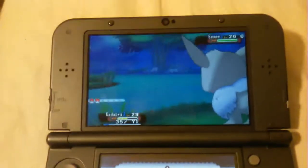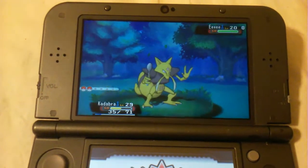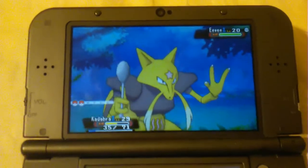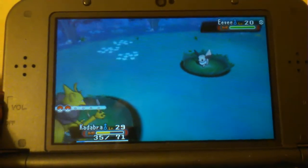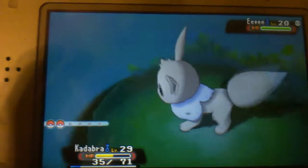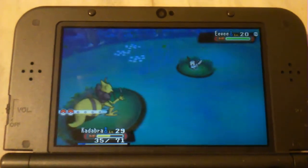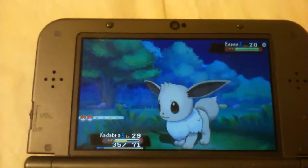Wow, that was a very quick dex chain because that's only 16 chains so far. I decided that instead of breeding for another shiny Eevee, a third one, this time I would just do the dex nav and just synchronize it. I'm going for a bold nature for Umbreon and Vaporeon.